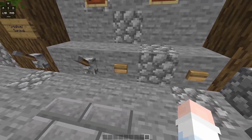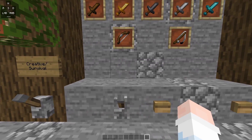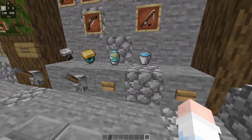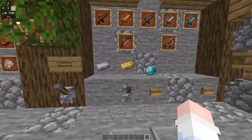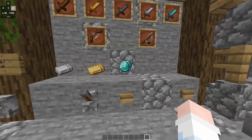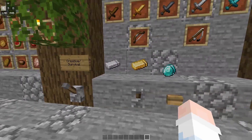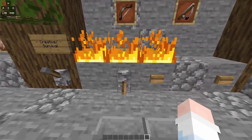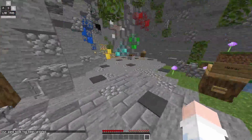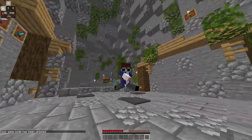Right here we have the utensils like flint and steel, ender pearl, lava and water bucket. We also have the resources for Bedwars — iron, gold, and diamond. It's pretty default, I like it. We have the fire right here in creative mode. I like the heart, hunger bar, and XP bar — it's good for playing Bedwars.